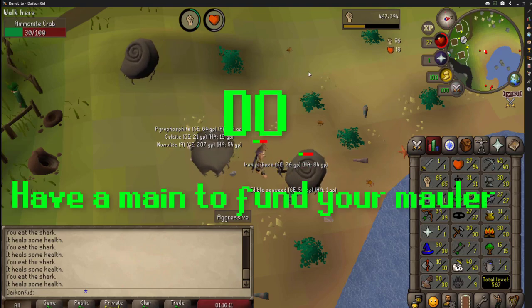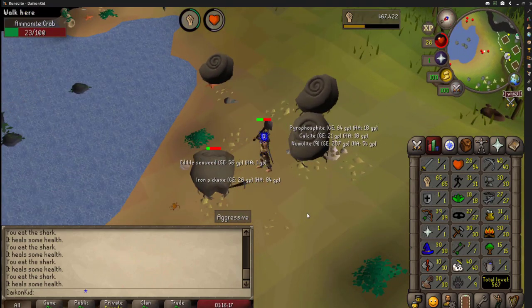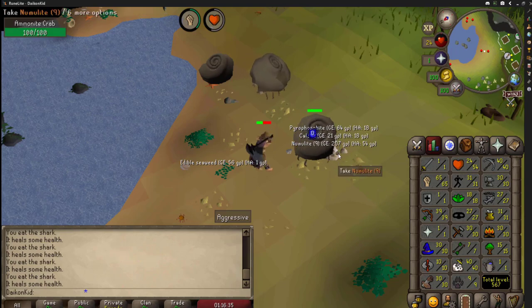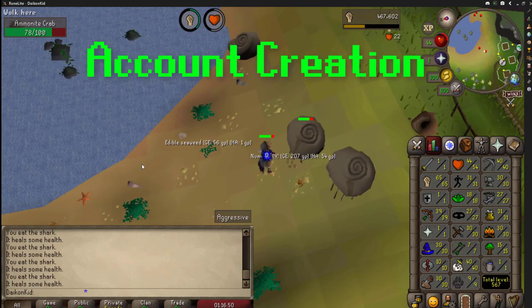Do have a main to fund the account. This account can get somewhat pricey if you want it to be super efficient and if you want to be able to make it within less than two days played time. You will need approximately 10 to 20 million extra funds in order to make this account.